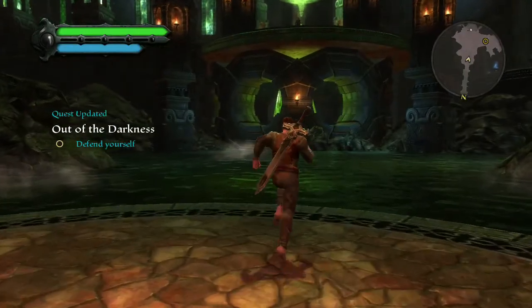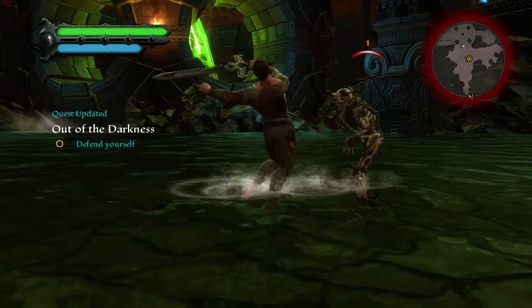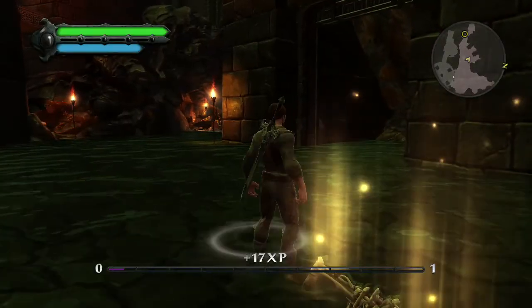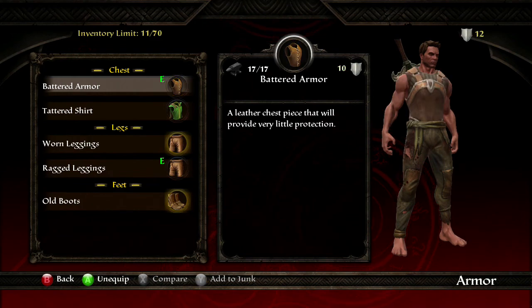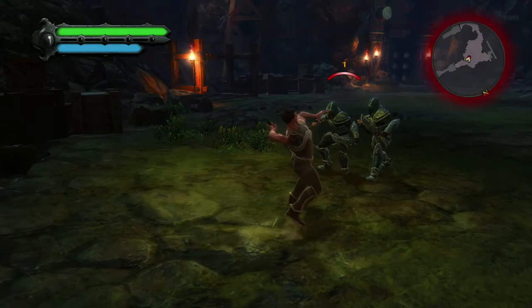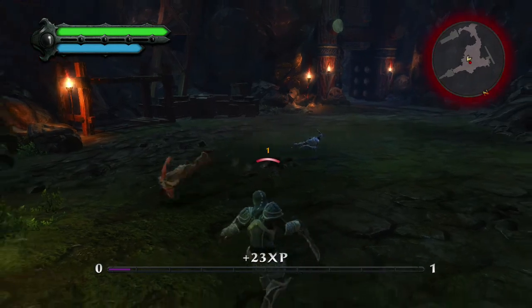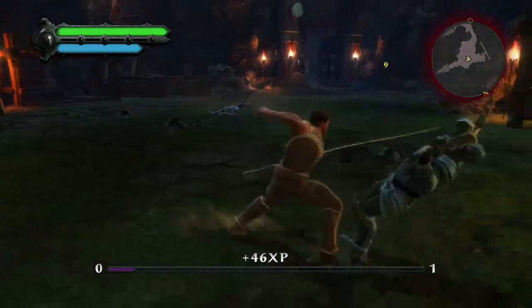Combat in Reckoning is intuitive and accessible. You can chain together basic attacks with a single button. Collecting loot is a big part of the game — while you loot, you can compare items and decide whether they are worth equipping now or saving them to sell off later. Just by varying the timing of your basic attacks, you'll perform special moves like launching an opponent into the air and juggling him. Using your shield for a well-timed parry can open up an even more damaging attack chain on your stunned opponent.